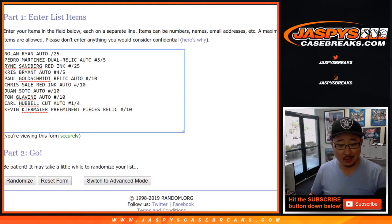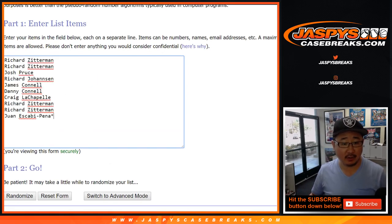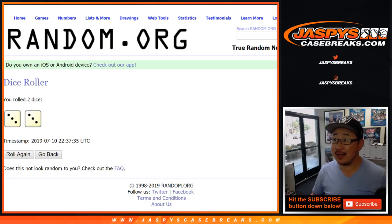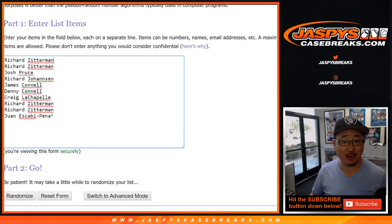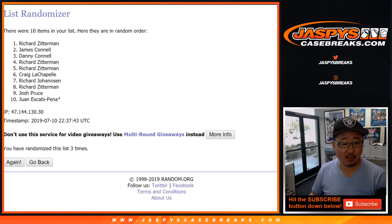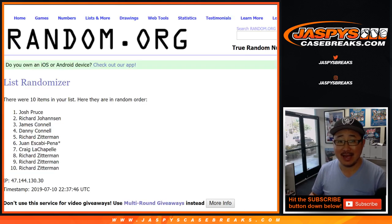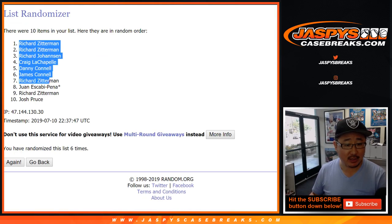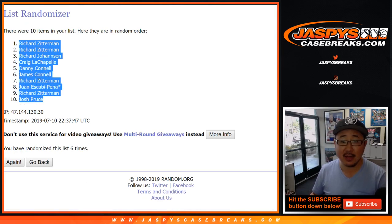Good luck — let's count ten participants and randomize the names list. We'll roll three and a three — six the hard way. After randomizing six times we've got a few Richards up there and Josh Pruce in the ten spot.